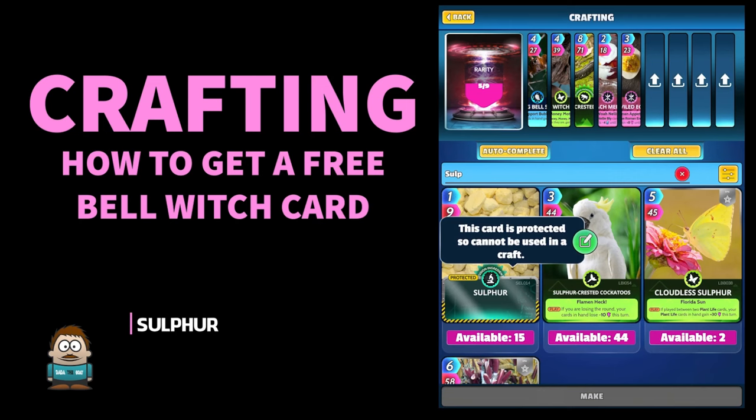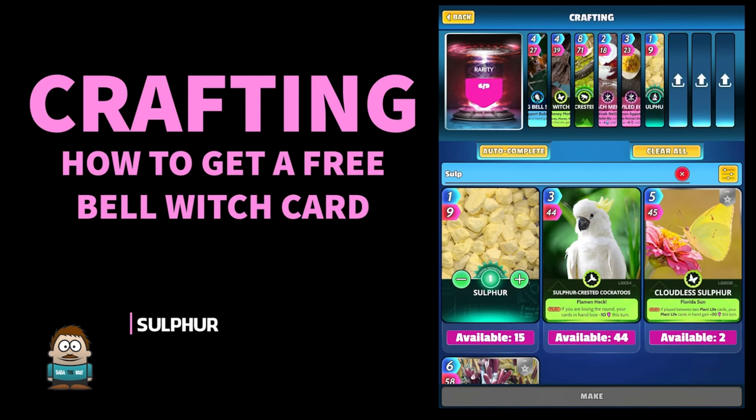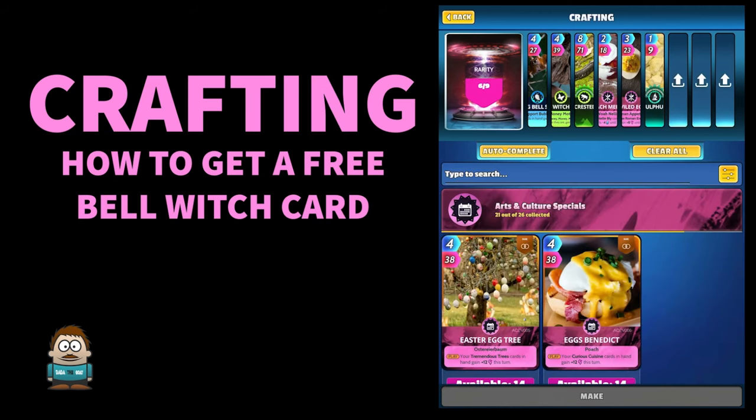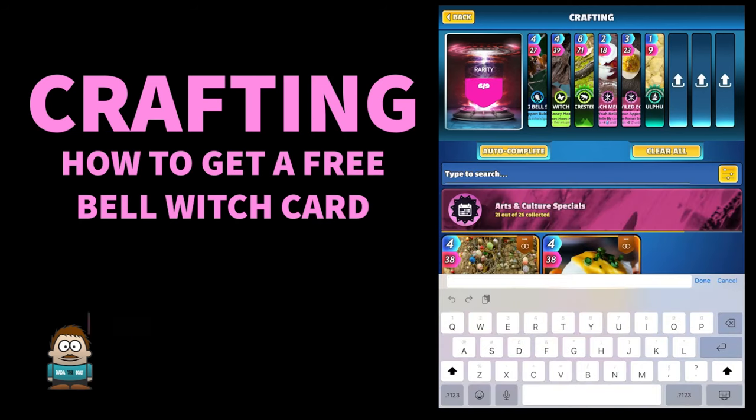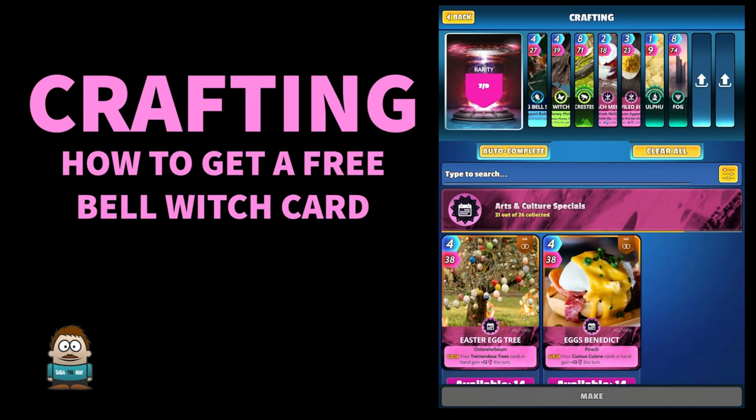That one's protected - he must be for something important, but I'm going to release him anyway. You can click on that green pen and release him. Put the Sulfur in. Next card - here we go, we're getting into the good cards now - Fog. 48 of those! If anybody wants one, give me a shout, I've got a few spare ones.